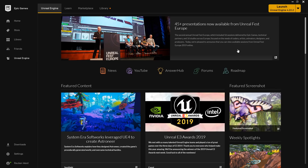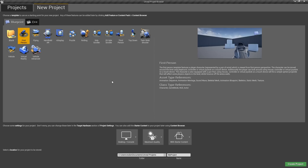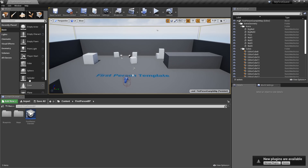Inside the Epic Games Launcher, go ahead and launch Unreal Engine 4.22. When the Unreal Project Browser opens up, make a Blueprint project — although you could do C++ if you want. Go with the First Person project and call this 'My First Quest', then click Create Project.